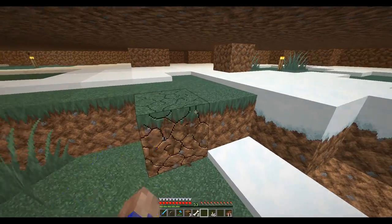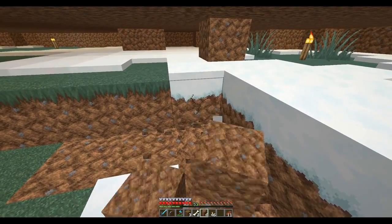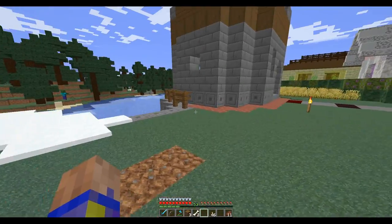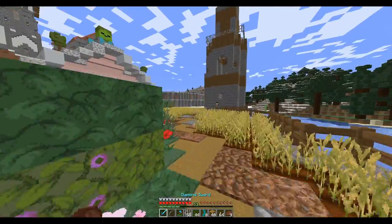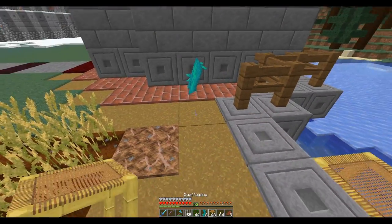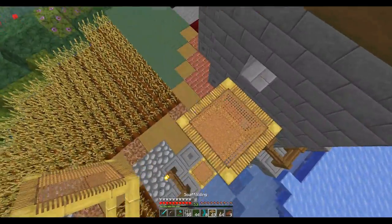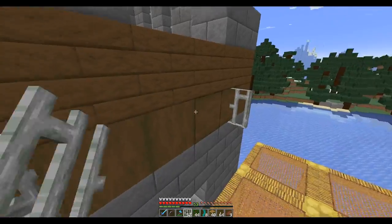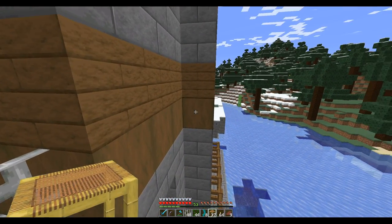Let's see — I just need a few torches. How many do I need? Maybe five. There we go. Perfect. Yeah, that tower looks much better — much better than it did. I do need, on this outside, some decoration. Right about there. There we go.